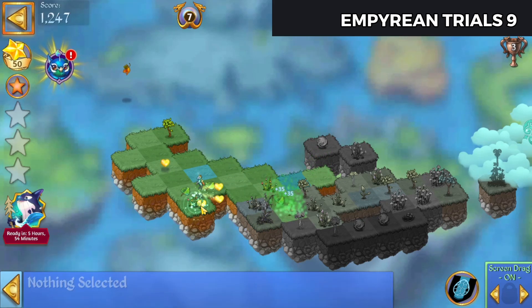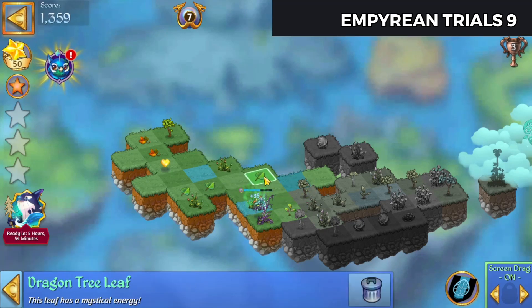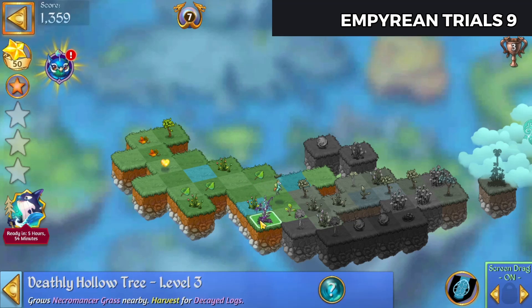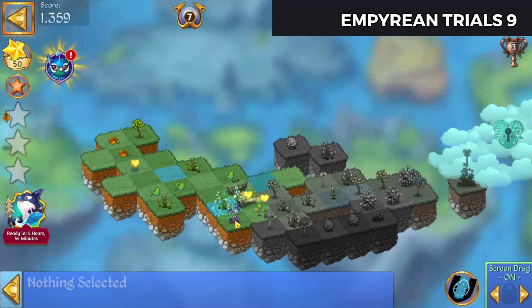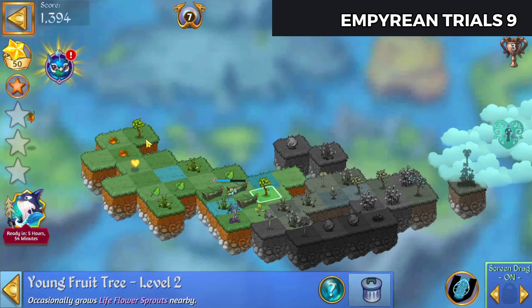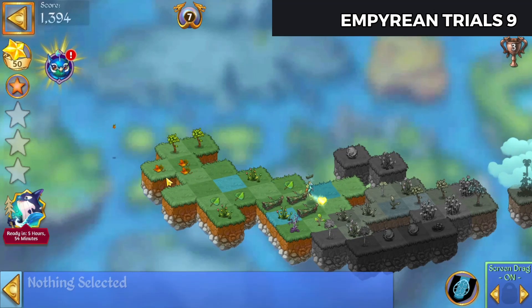Let's bring that away. Tap the fruit tree leaf in. Let's harvest these logs. Bring that tree up and tap that leaf.